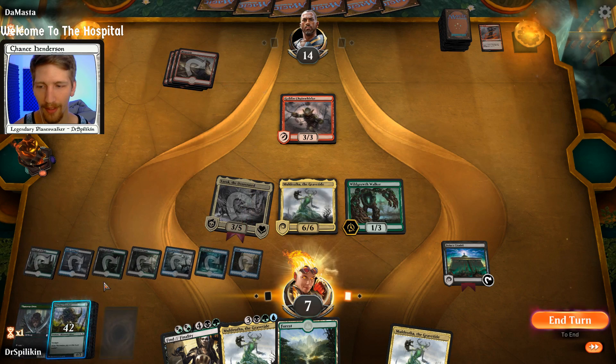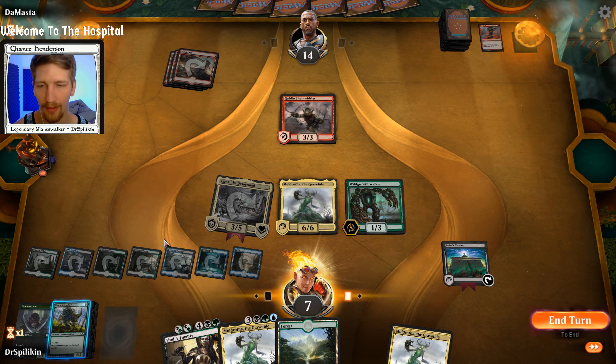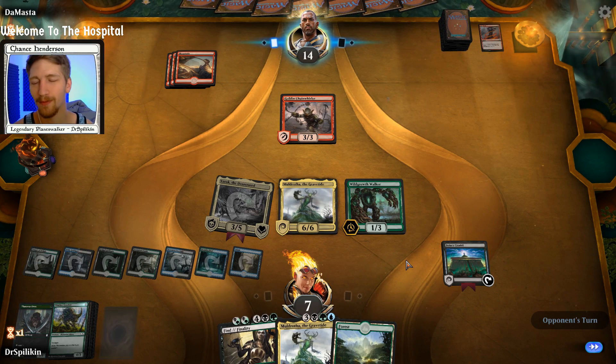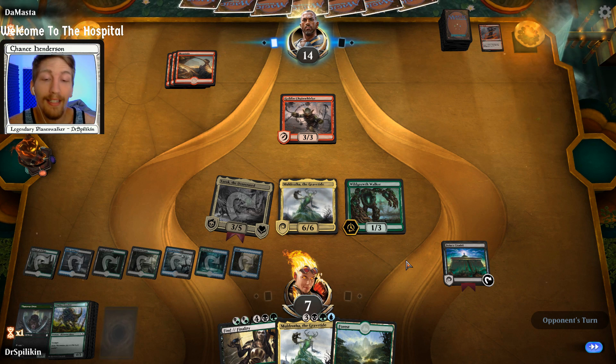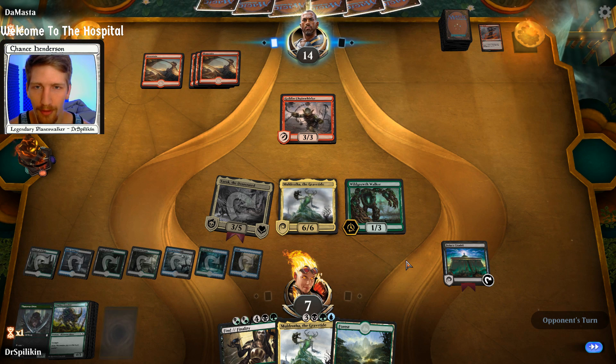We go ahead and play Muldrotha and see what else we get — Thicket Crasher, not really what we wanted. If we had played the Find, we could have activated Muldrotha and gotten back a Llanowar Elf. I was swinging for the fences hoping for an explore creature or even a Path of Discovery, which would lead us into a whole bunch of exploring on the next turn. This is okay though, we're still in a decent spot.